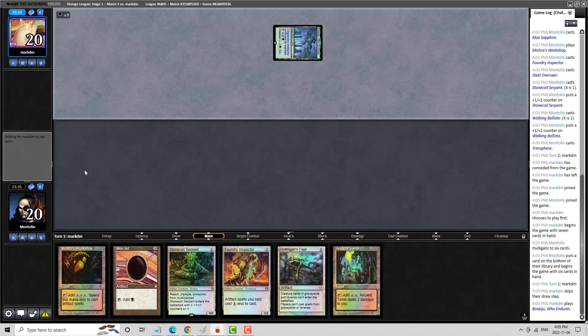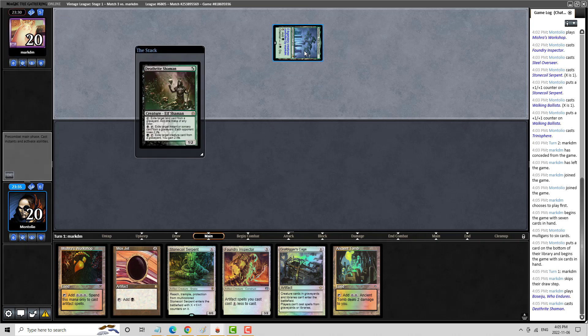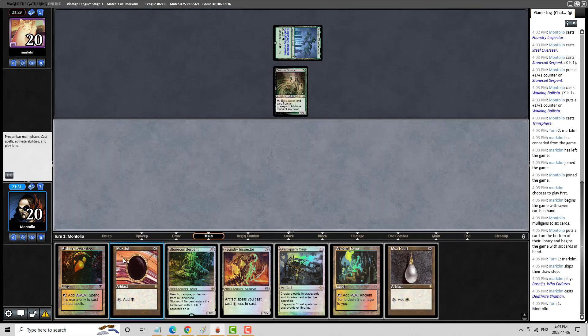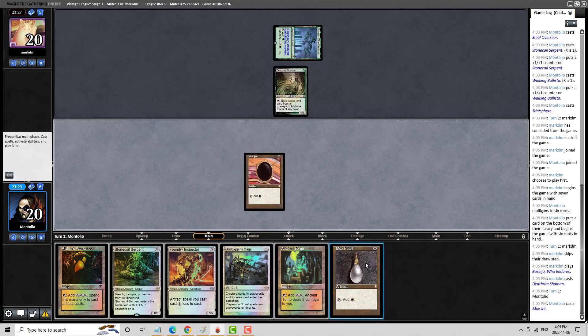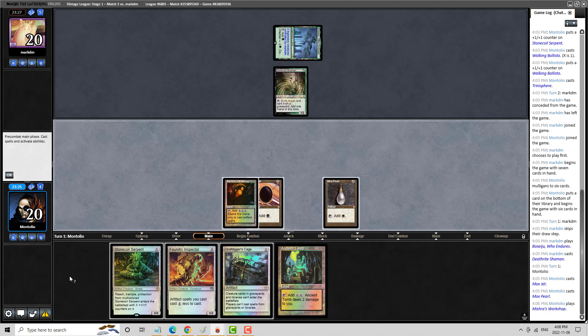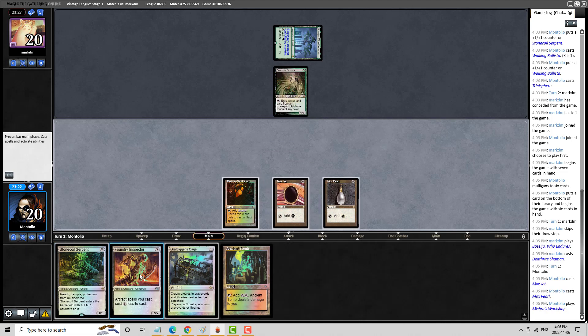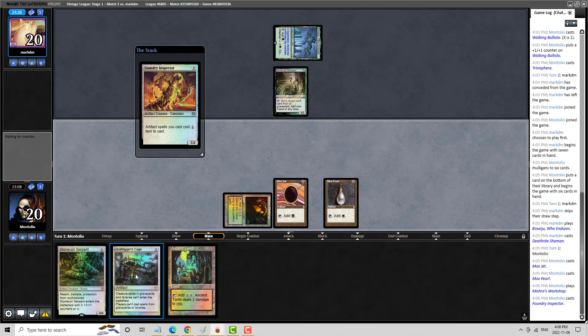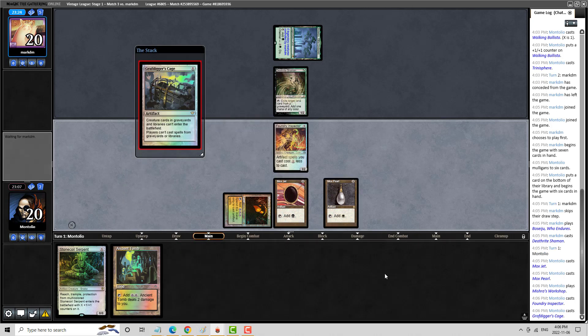I'm going to side out a couple of Spheres here. On the draw, I think it's worth doing, because I can get stuck under my own stuff, whereas when I'm on the play, I'm the one more likely dictating the terms. This hand is not good enough — very Force of Vigor-able. Much better. Force of Vigor is definitely a thing that can blow me out of the water here, but I don't have a lot of choice. I'm going to play the Inspector and the Cage here — I don't think my opponent is going to have the wherewithal to Force of Vigor if they have it.